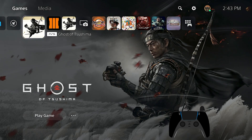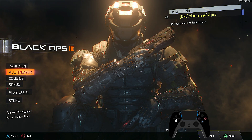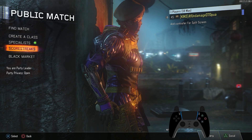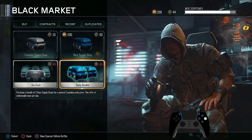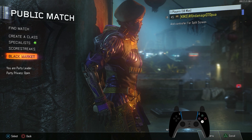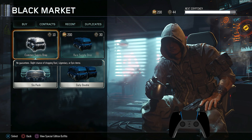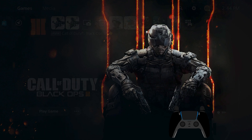Let me show another game as an example. Loading up Black Ops 3 — one of the NPCs that has instant dialogue no matter how many times you open and close it is the guy in the Black Market. You can see you can hear him. He always has something to say whenever you go in and out of it.